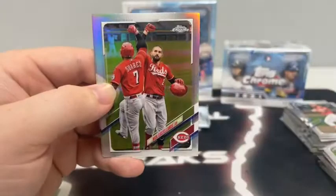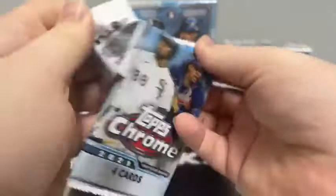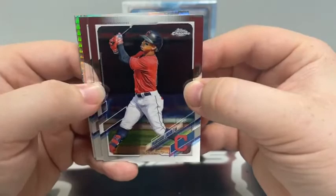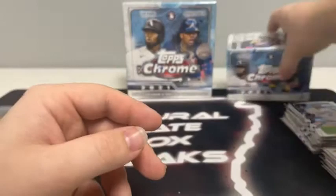Two packs left in the first Blaster. Eugenio Suarez, Luis Patino rookie card, Refractor of Nick Castellanos, and a Sepia Refractor of Nick Senzel — nice pack for the Reds. Last pack: Frankie Lindor, Carlos Santana, a Prism Refractor of Jose Abreu, and a Future Stars of Mike Brosseau for the Tampa Bay Rays.